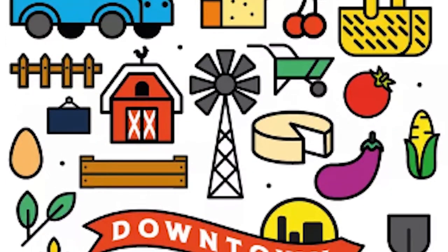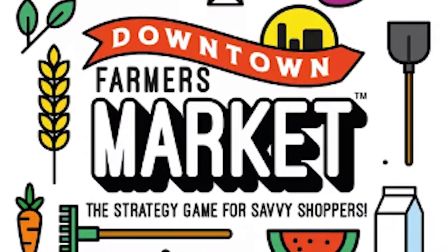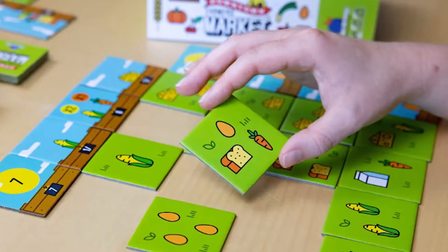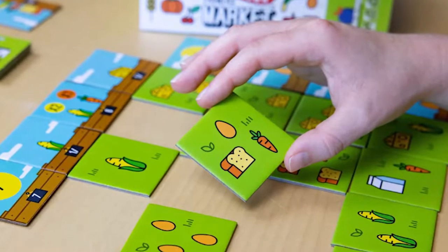Hello everyone and welcome to the how-to-play video for Downtown Farmer's Market by Blue Orange Games. I'm Callie and I'm Alicia, and we're going to explain how to set up the game and how to play. Downtown Farmer's Market is a game for two to four players, ages seven and up. It takes about 20 minutes to play. You're exploring the market, gathering food ingredients into your basket and trying to strategically score the most points and win.